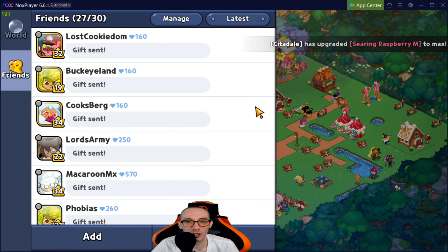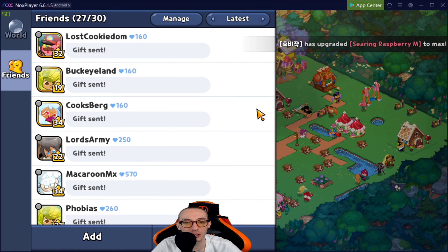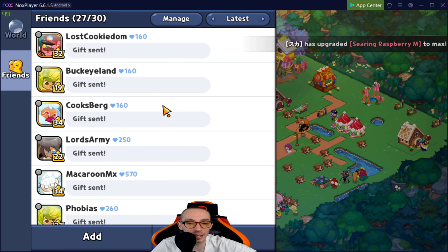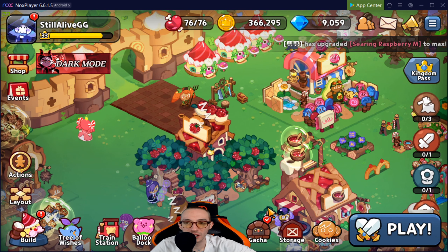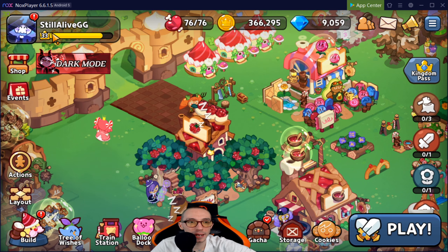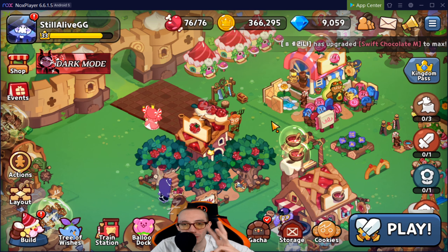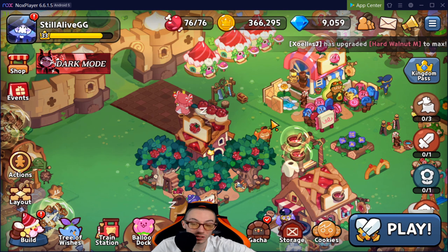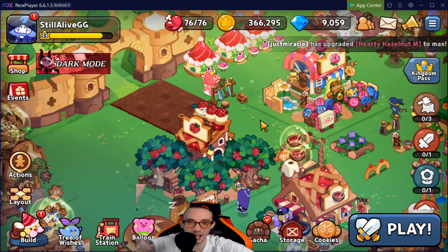Our big winners for today are Phobias and Vash One — you two will go on to the next round! I'm going to delete everyone else from my friends list, so if you're new to the channel or didn't get a chance to join, send a friend request to me in-game: my name is StillAliveGG. I'll accept your request and you'll get in on Round Three. Thank you all for watching — if you stayed to the end you're amazing. I love you guys and girls; stay happy, stay safe, peace!